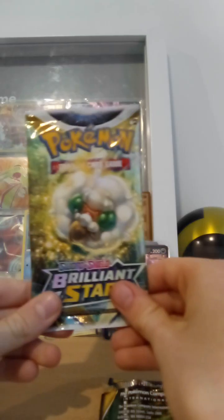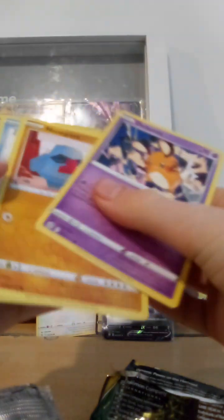This is probably guaranteed. Umbreon V — okay. We have three good cards and we've got two more packs to go. Brilliant Stars — probably not always guaranteed Charizard, but I have gotten the Charizard V Star. What I'm looking for next is the rainbow — rainbow rare, white border. Nothing for that one.